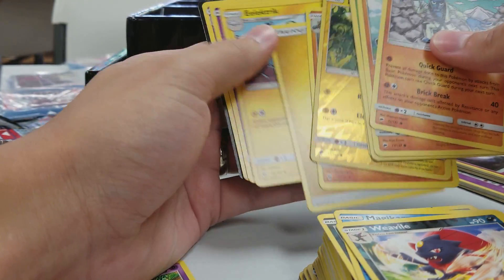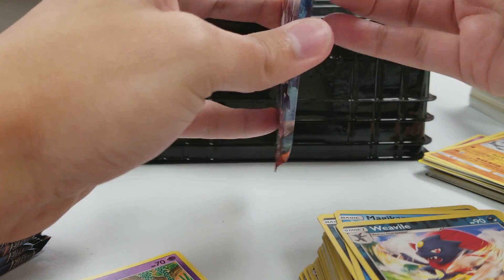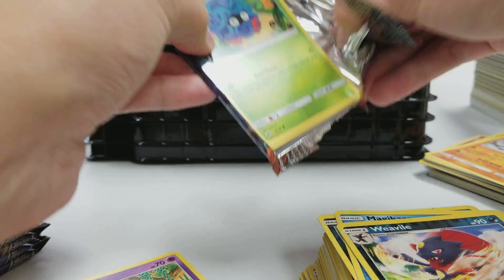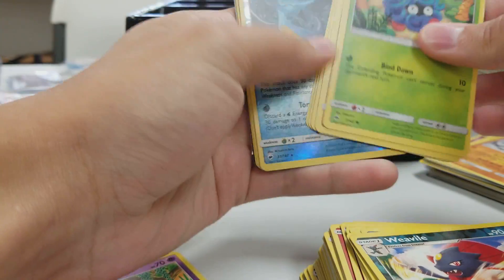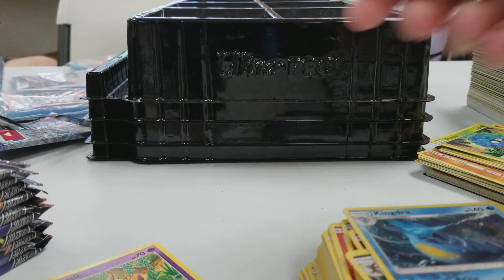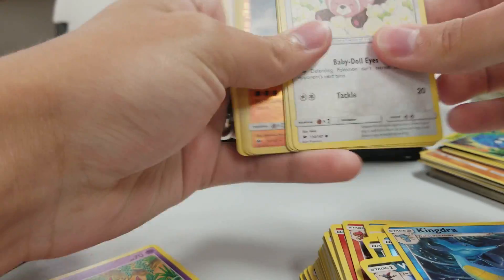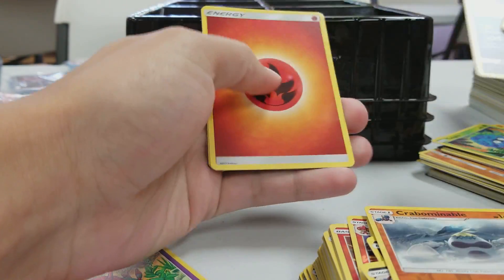We're back on track. And then it should be a Kindra followed by a Crabbominable. Kindra Reverse. Electros. Should be a Crabbominable. Bingo! And a Holo Darkrai.